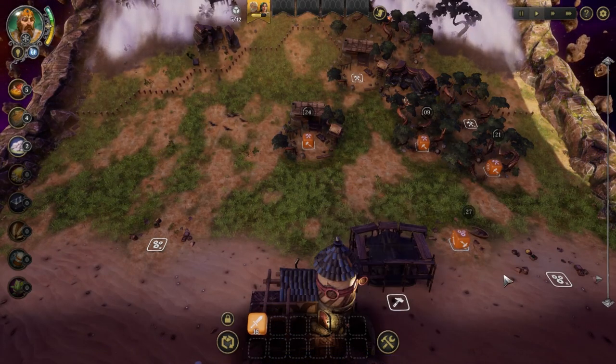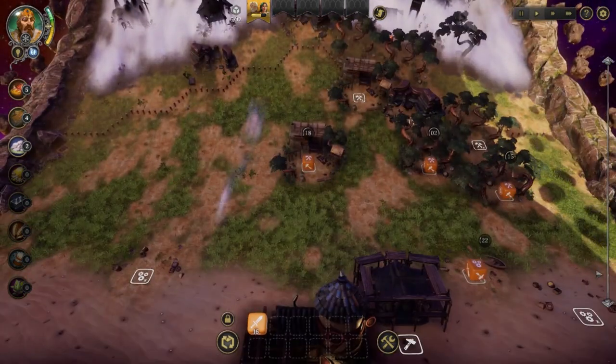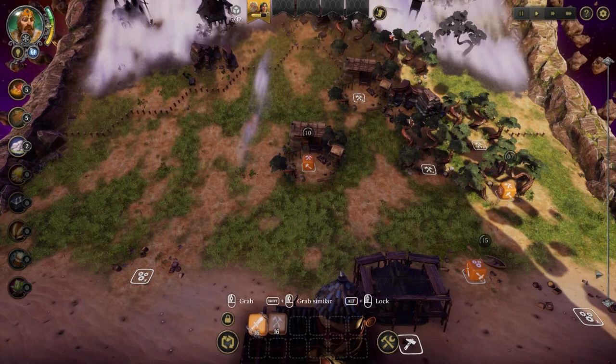Right now we're just gathering resources. This slot is for fighting — you can have situations where you need to fight. I can roll the dice, and I can lock a die in place using Alt so that if I roll, that die won't change while the others will.